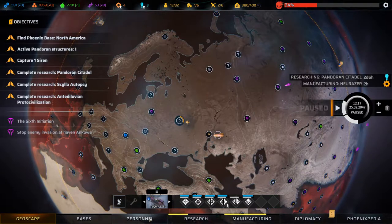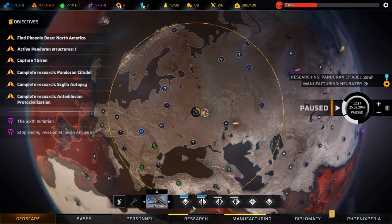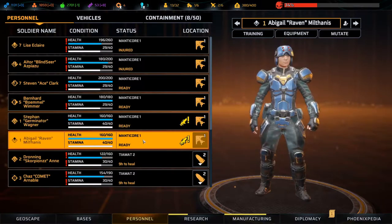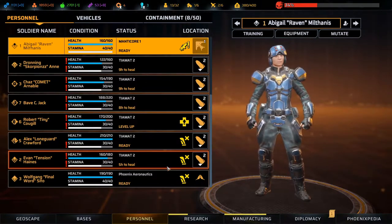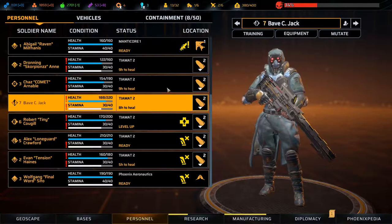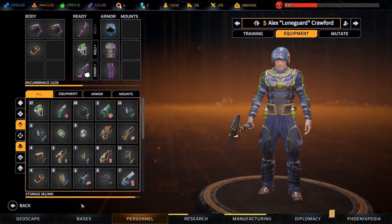Our personnel is not doing well on the Tiamat - we have six people healing up. We'd like more people on the Manticore; we have six people exploring at the moment. However on the Manticore, this guy has no weapon and this guy has no weapon. We need to do something about that, and kit out the guys on the Tiamat. Most of them are actually kitted out, so we need some ammo.